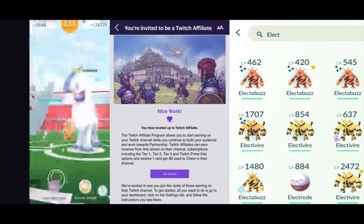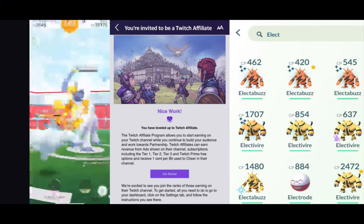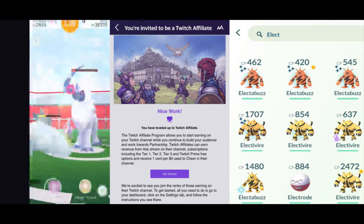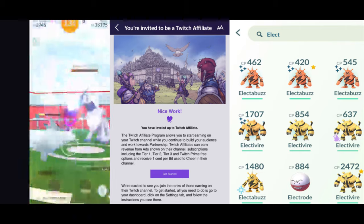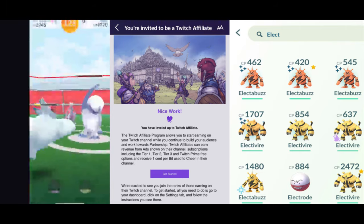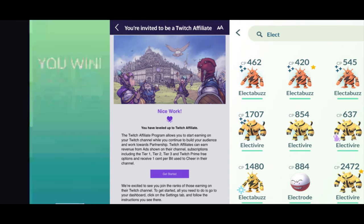Here we go taking on this Absol. I'm still down to do Absol raids — I need that shiny Absol. If you guys don't know, it's the same white but instead of the blue areas it's red, and it's a really nice red so it looks awesome.